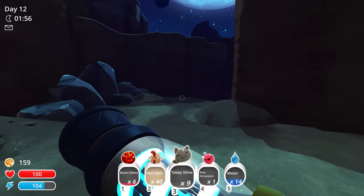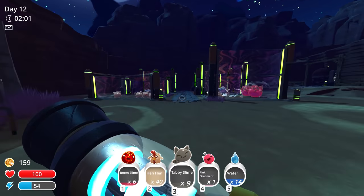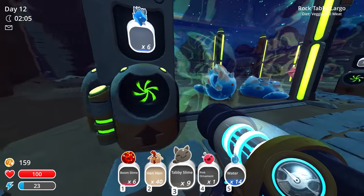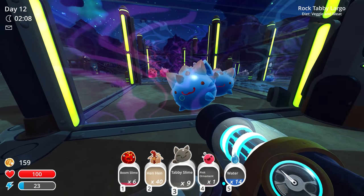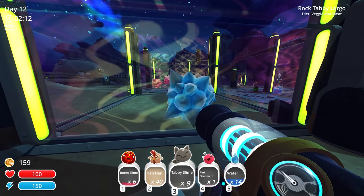I got some comments from you guys suggesting: if you get a slime that prefers meat, it makes sense to combine it with a slime that likes fruit or vegetables — that way they'll eat basically anything. These guys — what do they eat? Vegetables and meat. So yeah, these were a perfect combination, because I can give them either vegetables or meat. I can give them hen-hens!